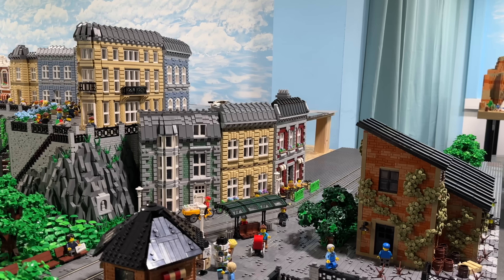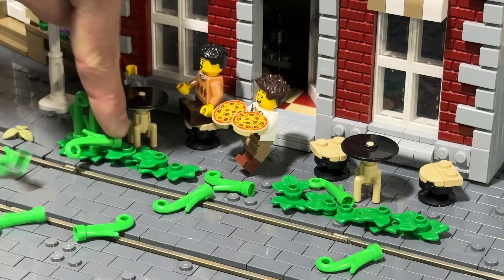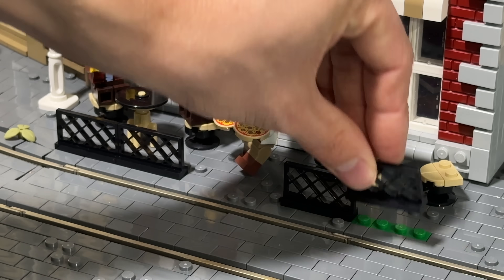Now it's time to get to work on the backside of the factory. Nobody, including me, was really satisfied with how the separation of the little sitting area of the pizzeria turned out. Therefore I've removed that and exchanged it with fences, which looks much, much cleaner.